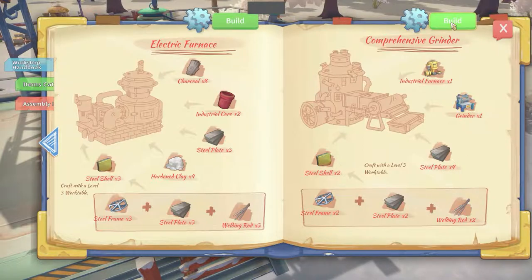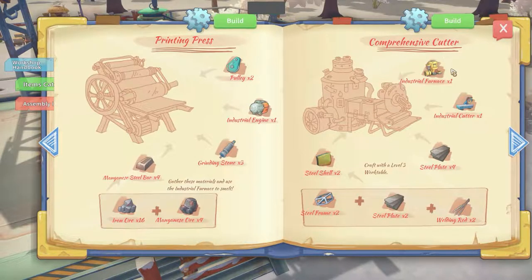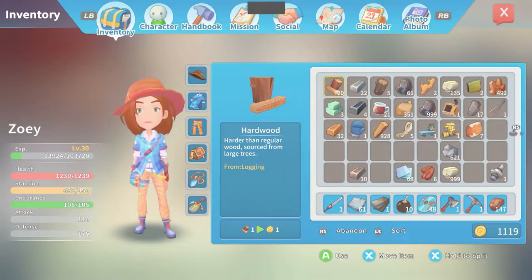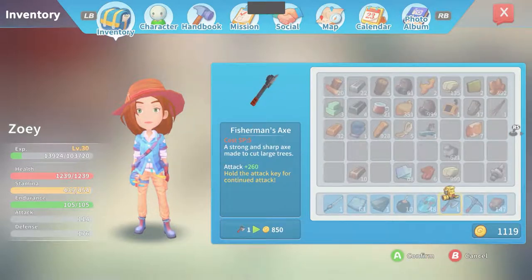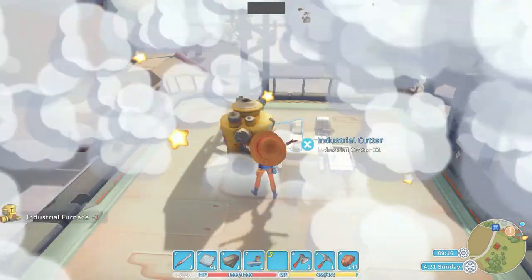So four steel plates, a grinder. Is that what I was looking for? Let's continue here. The comprehensive cutter — what did that one require? Comprehensive cutter also required this. That's why I made that thing — industrial cutter. I wanted the comprehensive cutter. That's what we're going to build. So let's put down some of the things we need. We got the furnace and we got our cutter.